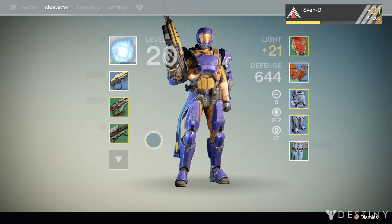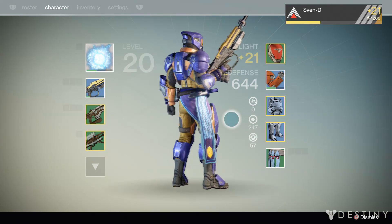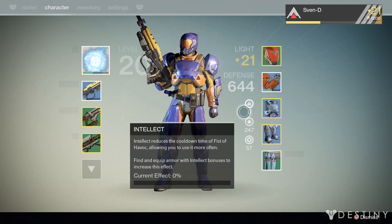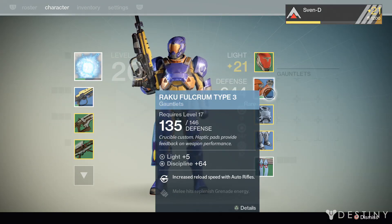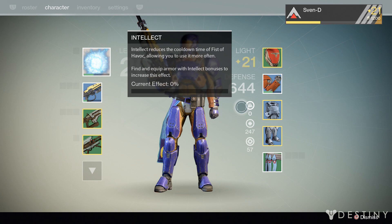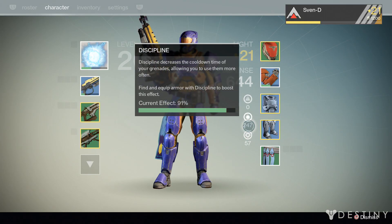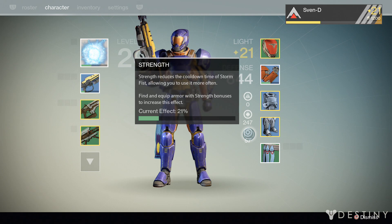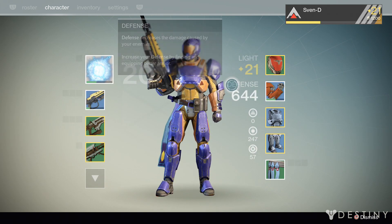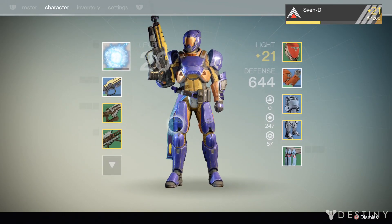That's my level 20 Titan — the only character I'm running right now. He's pretty badass. I'm running a base defense of 644 right now so he does some work. If you guys weren't sure what Intellect, Discipline, and Strength do — Intellect reduces the cooldown time of Fist of Havoc allowing you to use it more often. Discipline decreases the cooldown time of your grenades. And Strength reduces the cooldown time of Storm Fist. I was kind of lost on a lot of this stuff at first, but as you go through you start discovering what's used for what.